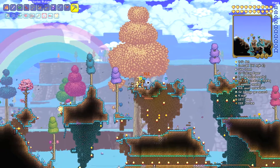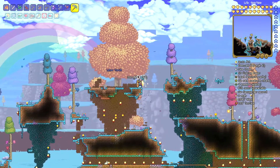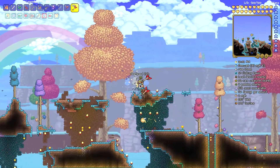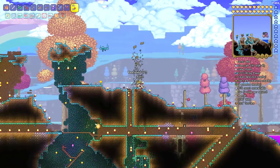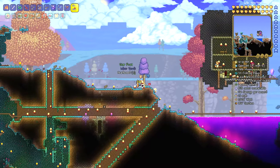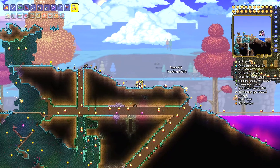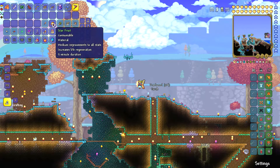If you want to get a star fruit, you need to shake the trees in the hallowed biome. Here I'm shaking the trees — actually I'm chopping the trees. Every time you shake a tree it has around a 4% chance to drop a star fruit. Here I chop down the tree and I get my very own star fruit.